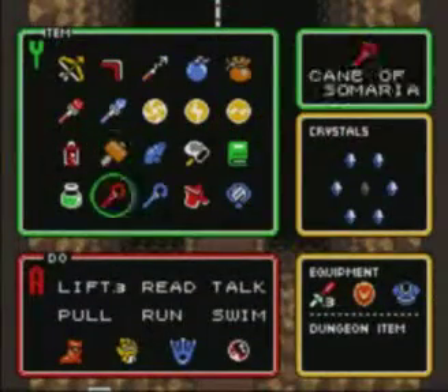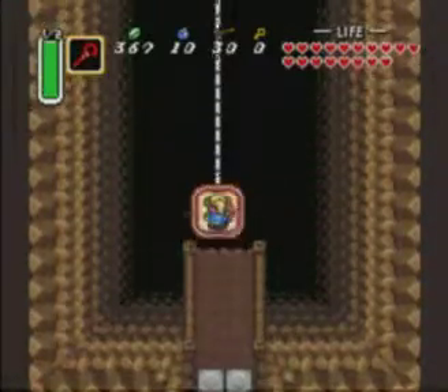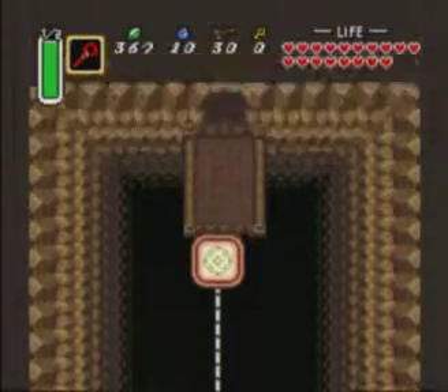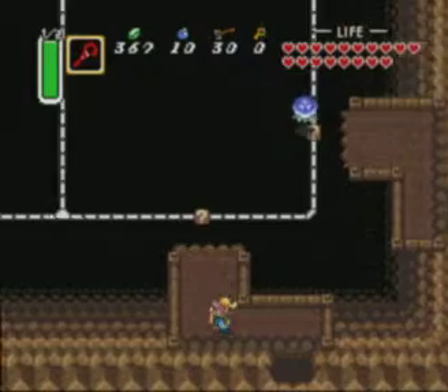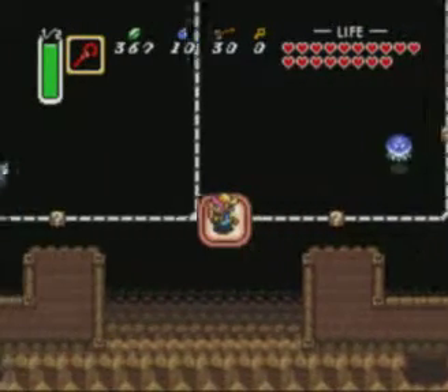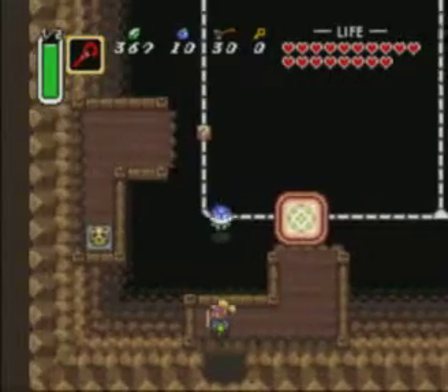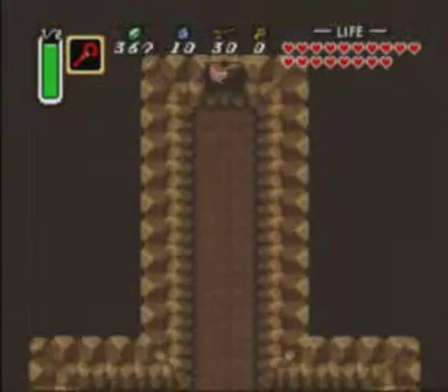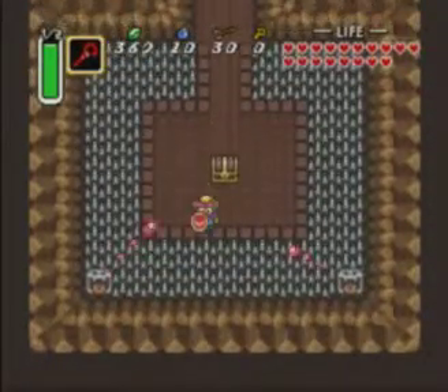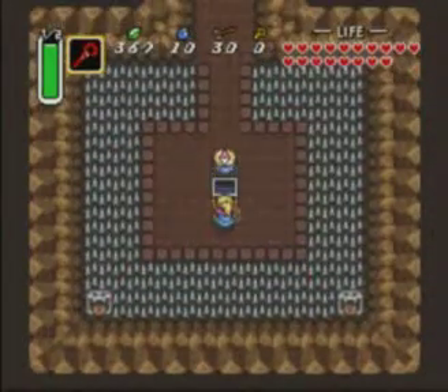Obviously it's not the penultimate dungeon — the penultimate dungeon like I said in the last episode is Ganon's Tower — but you know what I mean, like the final dungeon in the game where you don't have to do any crystal collecting. So this dungeon is actually quite complicated in how you navigate around it, mostly using the Cane of Somaria to create platforms so you can get across the chasms in the gigantic rooms.